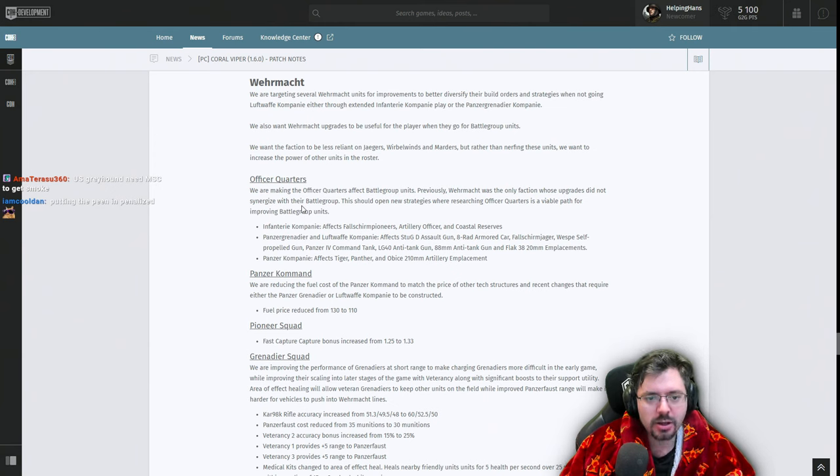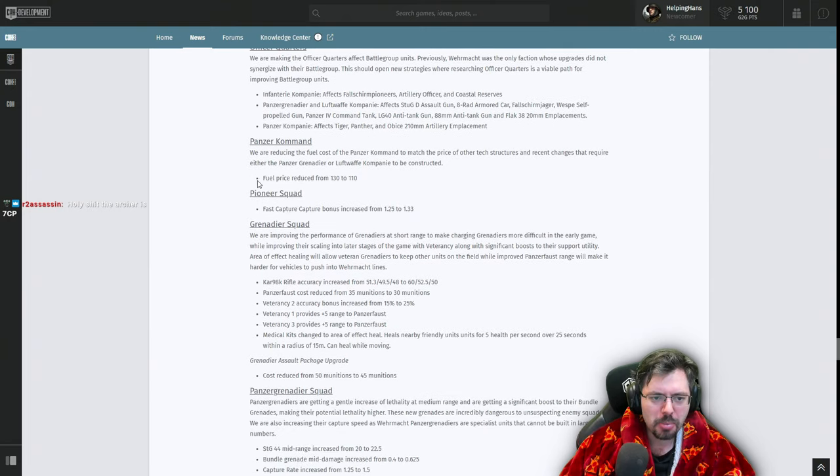Now onto the Wehrmacht. A small buff to the Walker assault gun. Officer Quarters: a major change — previously the Wehrmacht was the only faction whose upgrades did not synergize with their battle groups. Now the Officer Quarters upgrade affects battle group units. Officer Quarters now affects the Fallschirmjägers, Artillery Officer, and Coastal Reserves, as well as Panzergrenadiers, the 8-Rad, Wespe, the 150mm gun, and the Panzer IV, Tiger, Panther, and Ostwind.